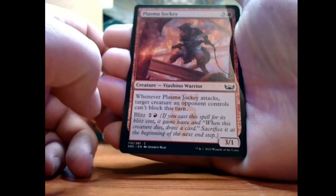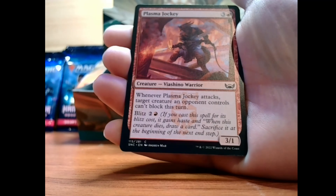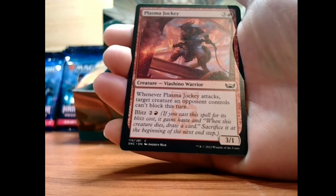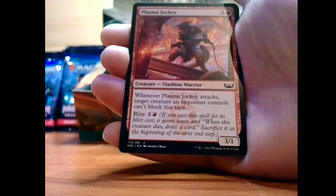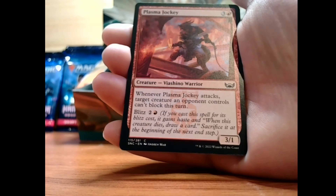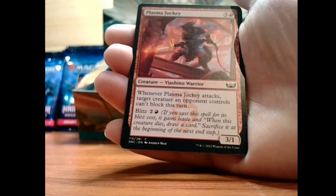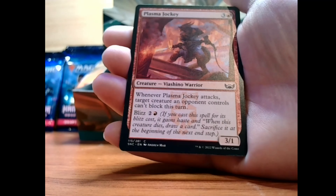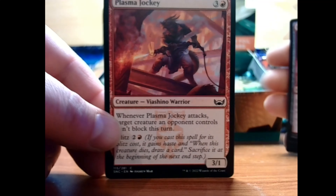Next up is Plasma Jockey. Three and a red for a 3/1 creature, Viashino Warrior. Whenever Plasma Jockey attacks, target creature an opponent controls can't block this turn. Or you can blitz for two and a red — if you cast this spell for its blitz cost, it gains haste and when this creature dies, draw a card. Sacrifice it at the beginning of the next end step. Not too bad, not necessarily great, but not too bad either.